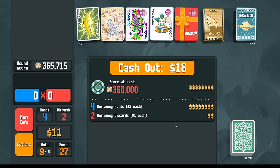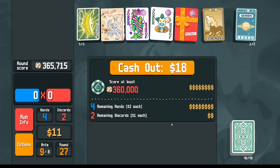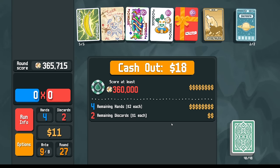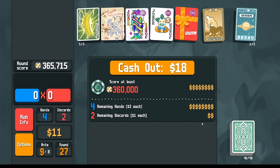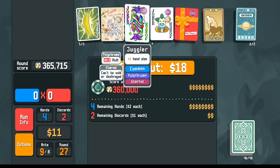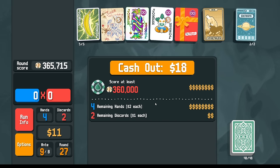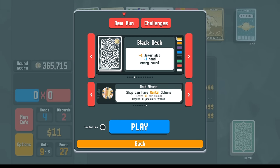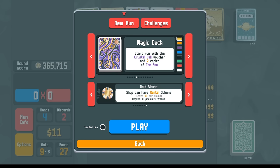Alright folks, welcome back. This is Balatro Everyday, and today I can't guarantee that I'm not just going to play straights again. We just finished the green deck, picking up the gold sticker on Juggler, Clown, and Gift Card. Next up, I want to do the Magic deck. We already got the win on the black deck, so we're going to skip over here to the Magic deck.